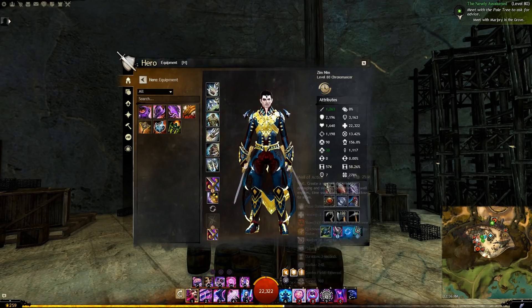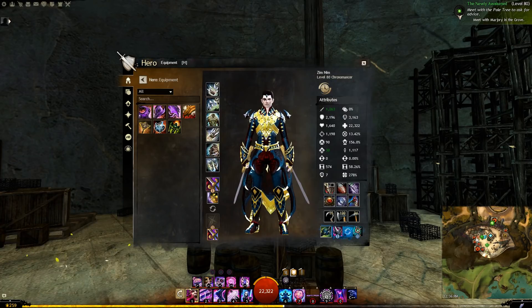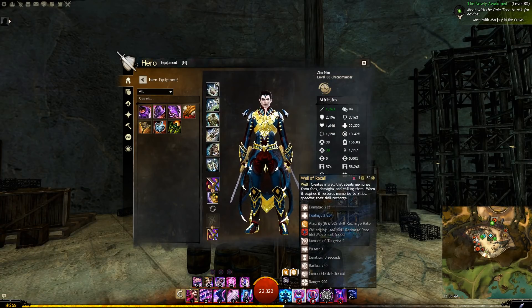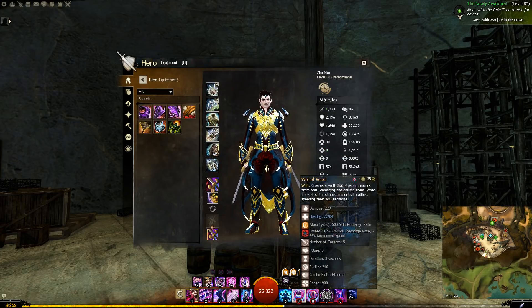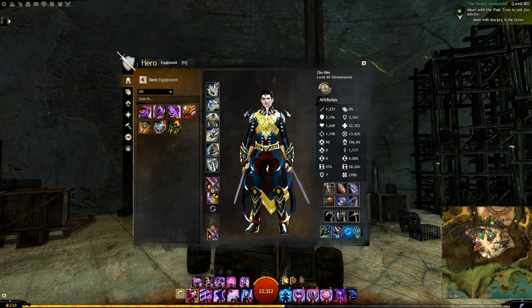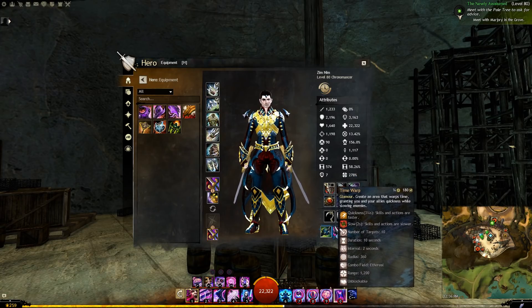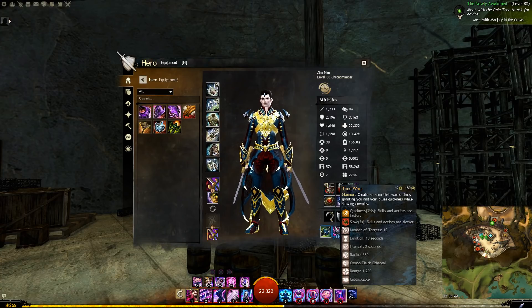For your utilities, make sure you're at least bringing the well of precog. Your other utilities are mostly up to you and what your group struggles with. Sometimes it might make sense to bring a third well instead of signet of inspiration, since most of the fight you will be more than 600 range away from the zerg. And for your elite, take timewarp and try to pop it on the zerg and continuum split whenever you can.